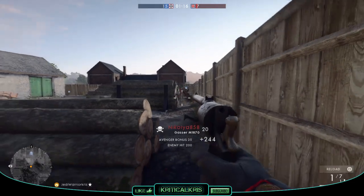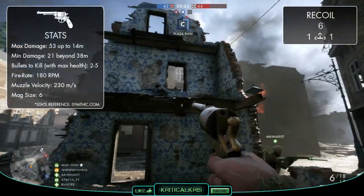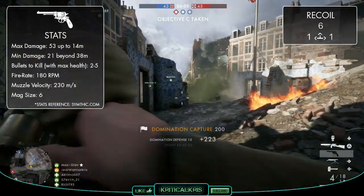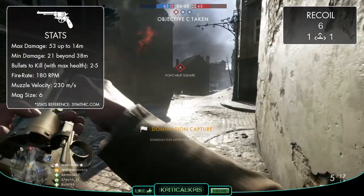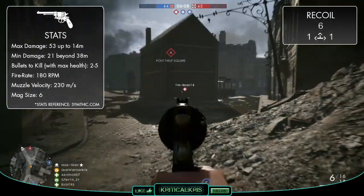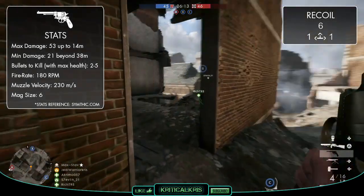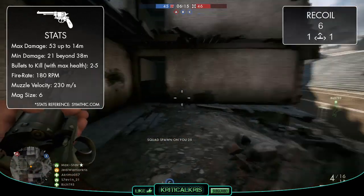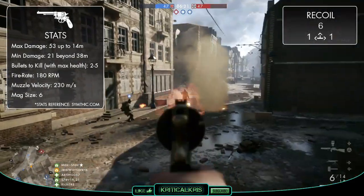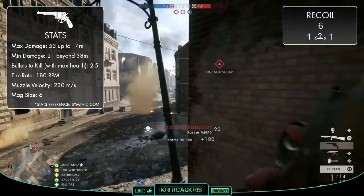So with the history lesson over, it's time to see what kind of monster the M1870 is in Battlefield 1. Starting off with the damage first, the Gasser's got a maximum of 53 up to 14m, which will remain above 50 up to 22m, but then suddenly drop down from here to just 21 damage beyond 38m. The Gasser's got some ridiculously good damage over range, especially when compared to most of the other revolvers. It can retain a 2 bullet kill right the way up to 22m, which could take up to 4 bullets with some of the other revolvers like the Bulldog, the Auto and the Number 3. Plus it can also kill in a maximum of 5 bullets at long distances, unlike any of the others.